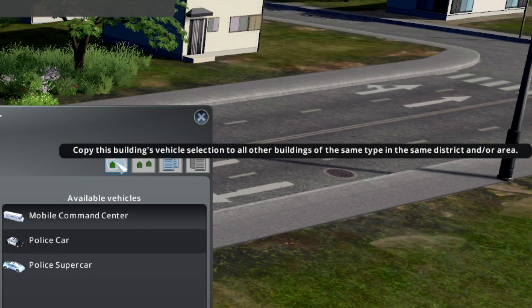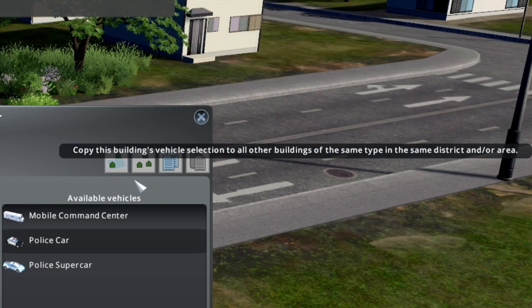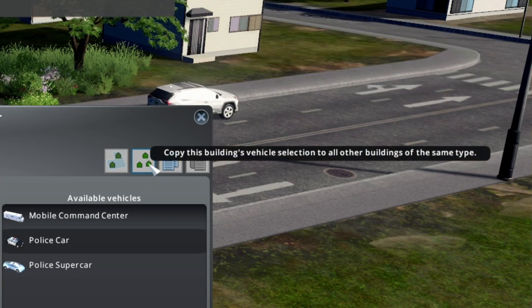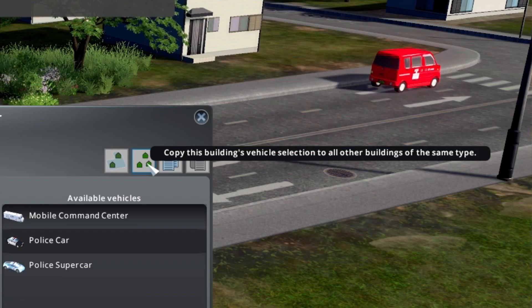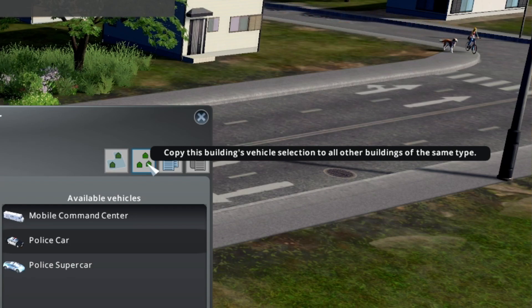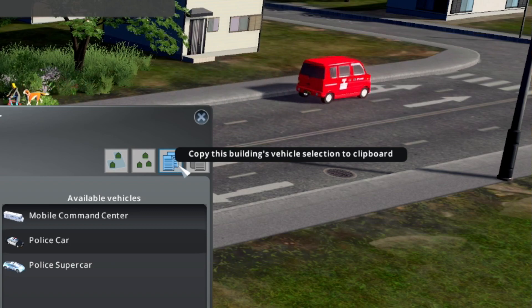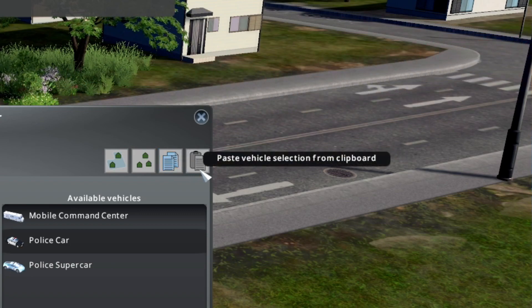You can copy the vehicle selection to all other buildings of the same type in the same district or area, or you can copy the building's vehicle selection to all other buildings of the same type. If you want to go around and select each individual building, you can copy your selection into your clipboard and then paste it on the buildings that you want.